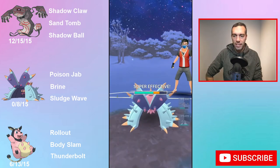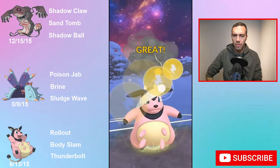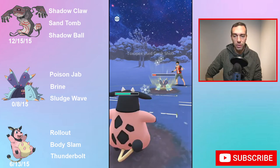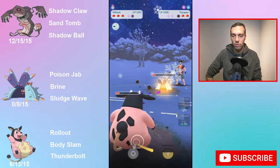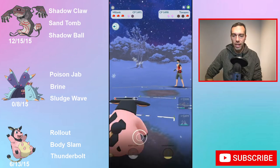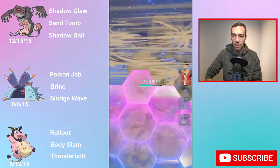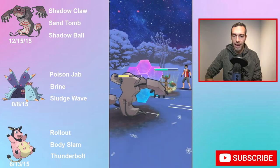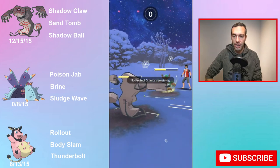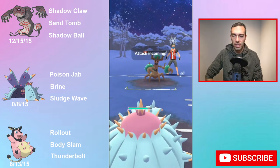I was looking up similar fast moves that have terrible damage per second but are energy-generating. Mudshot has 3.6 damage per second and gives 9 energy per second. Lock-On gives 10 energy per second but only 2 damage per second. Psycho Cut is 3.6 damage per second and 9 energy per second. Rollout actually has the lowest energy per second out of all of those — only 8.67. Lock-On is 10, Mudshot is 9, Psycho Cut is 9. And Rollout is only 2.67 damage per second, compared to 3.6 for Mudshot and Psycho Cut, with Lock-On at 2 but giving 10 energy per second.